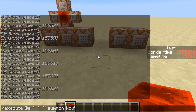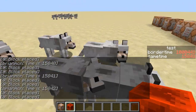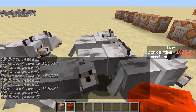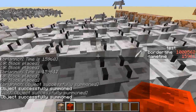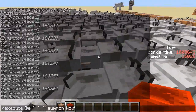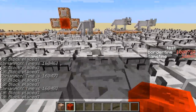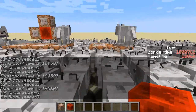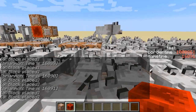We can actually see the difference if I start lagging out the game. The way I'm going to do that is by summoning a bunch of wolves until the game starts to really lag. There we go — I'm starting to see some lag spikes. And now, yikes, if I look over at the border time, yeah, we can see that it's gotten ahead of the game time.